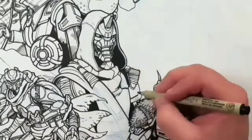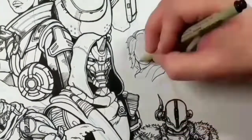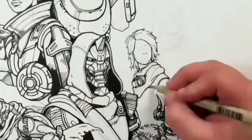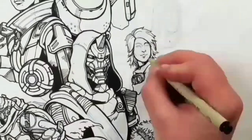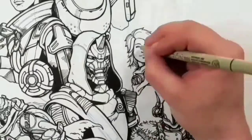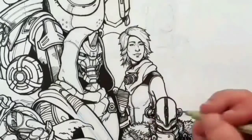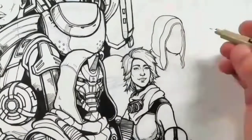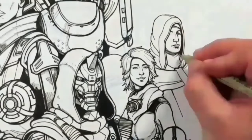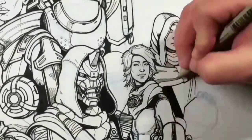I'm going to be coloring this as I go along as well. The next video should have a few of the characters on the left-hand side of the drawing colored, as well as more ink work done. I'm planning on drawing the Hive, introducing the Vex, and getting to the Exo Stranger. Most of what I'm doing with this drawing is keeping in mind the key things that stuck with me as a player. If you think there's anything I'm not portraying, feel free to put it in the comments so I can try to fit it in.